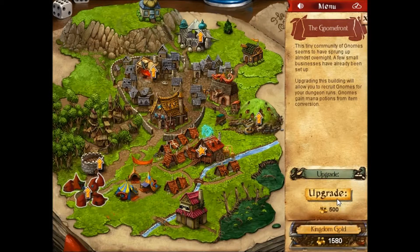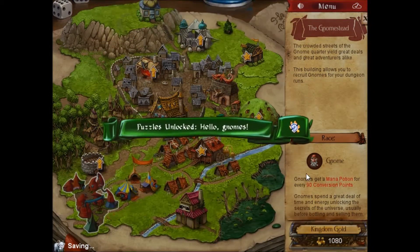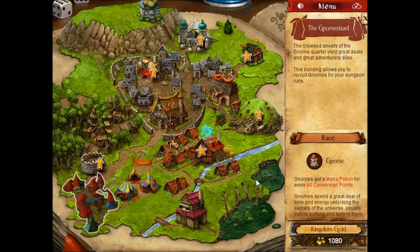Let's unlock gnomes while we're at it. This tiny community of gnomes seems to have sprung up almost overnight. A few small businesses have already been set up. Upgrading this building will allow you to recruit gnomes, and they gain more mana potions from item conversion. Okay, let's do that. That's not too bad. Puzzle unlocked. Hello gnomes.